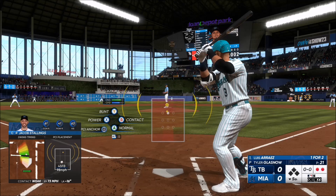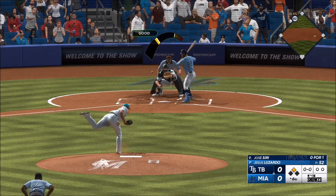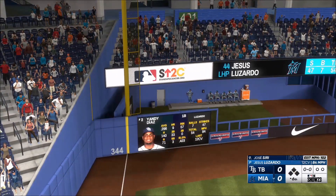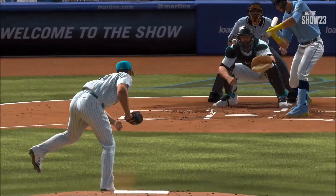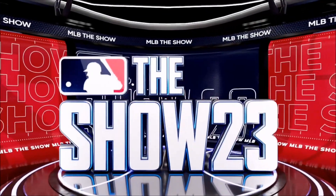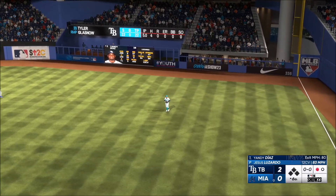Sixth inning — extra innings rule kicks in with a runner on second for both teams. On their half, Jose Siri hits what I think can't possibly be a home run... but it is. A two-run homer for the Rays. We replay it — he completely cleared the outfield. I was wondering why my outfielder wasn't moving — because that ball just exited the ballpark. Rays lead 2-0. I need to score in my half of the sixth or I lose.